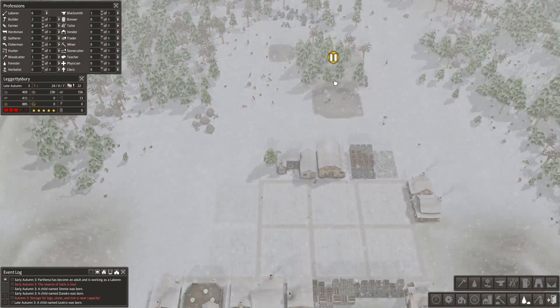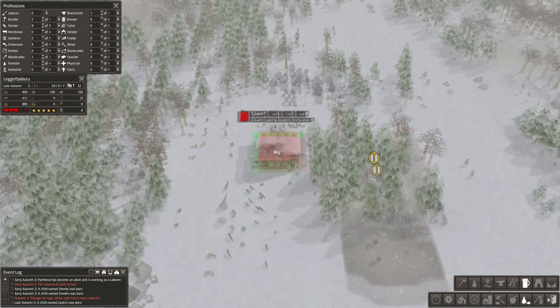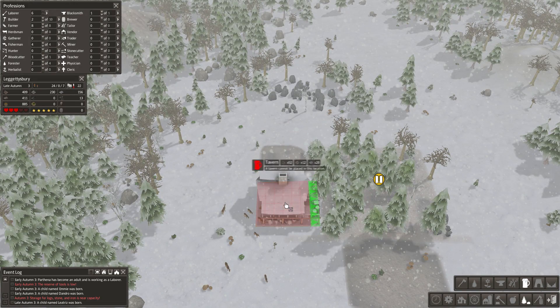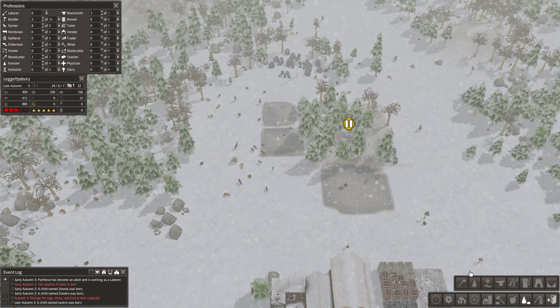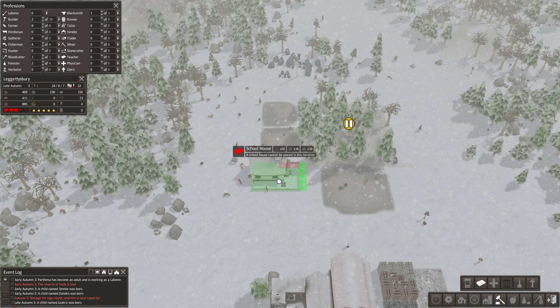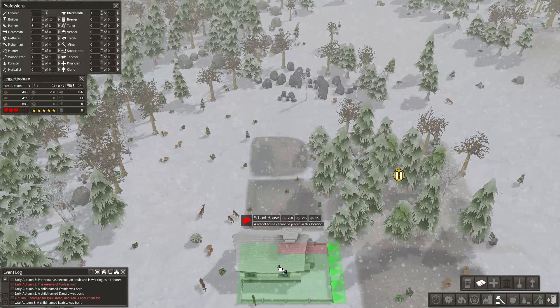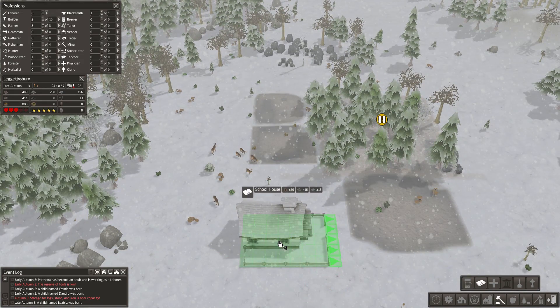Since we have this one, we'll probably get rid of that one. What's something that's a similar size? I think maybe the tavern is the same size — yes, they're the same size. Okay, put a tavern there. And then we also need a school and a tailor. Can we fit those in here? The school and this other building — I think these are the same length too. But there's a road right there.